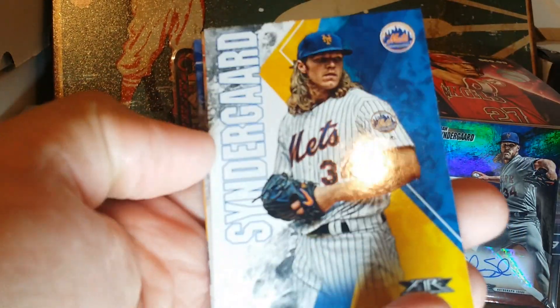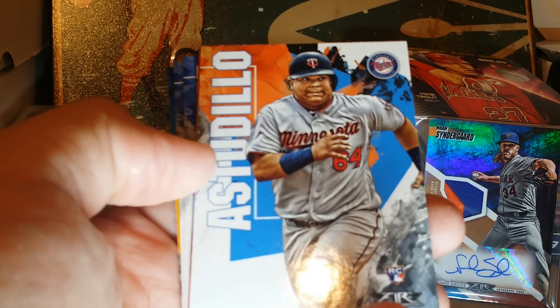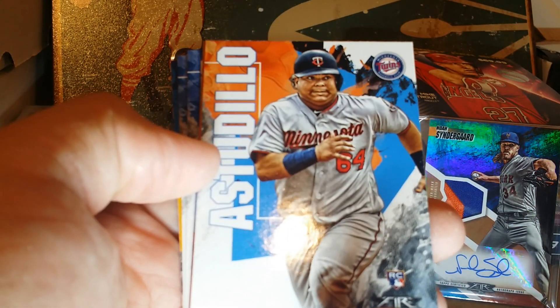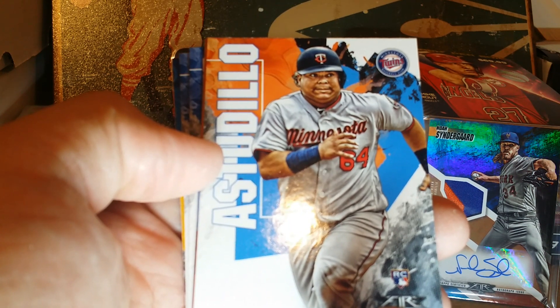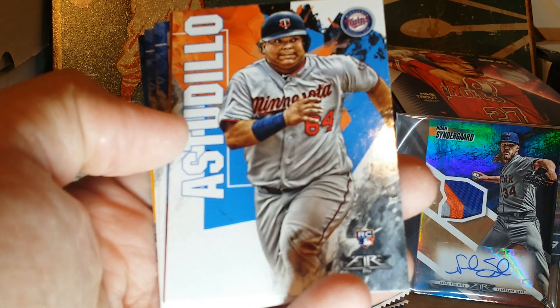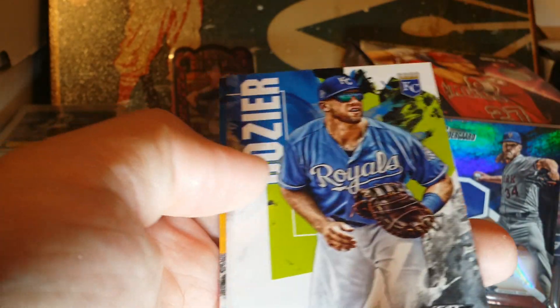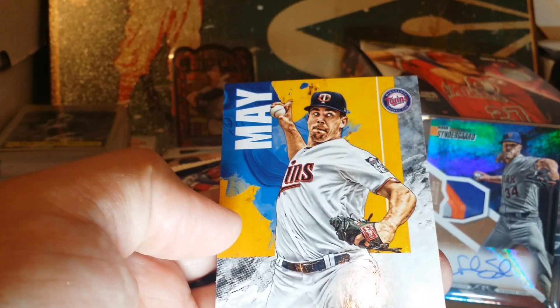I feel like if I was a player I'd be like, 'Yeah, no, you're not using that.' Freddie Freeman — here's a red one; the red ones aren't numbered. Dozier, Contreras, and May. Looks like we had a couple of hot packs off the top — I kind of shuffled them around, so I don't know if it was actually hot.